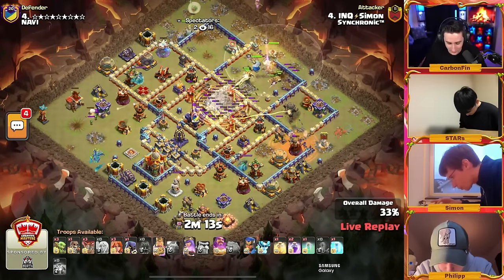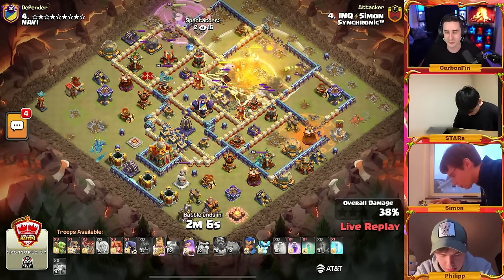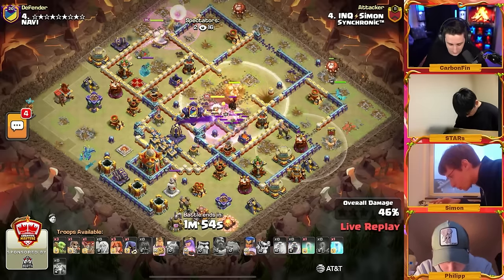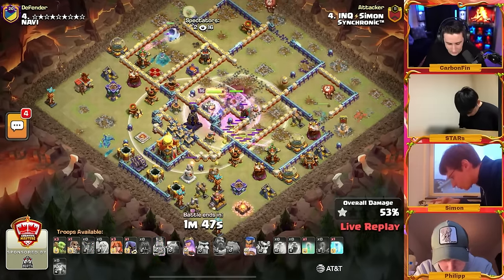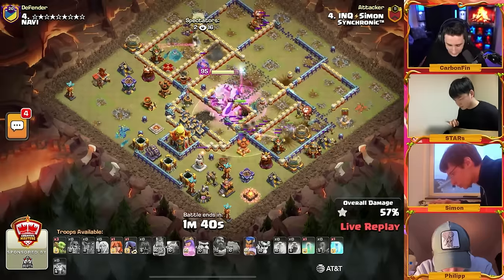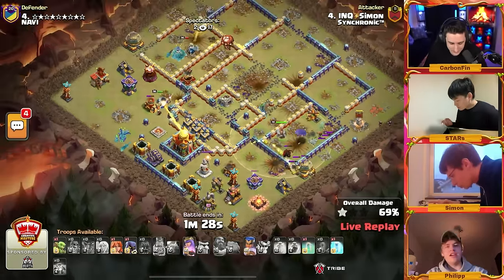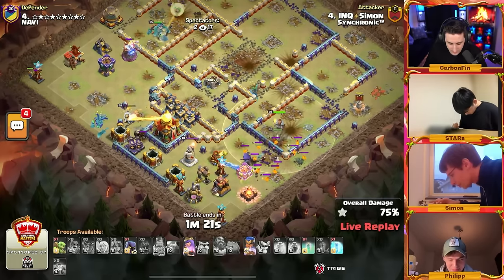He's gonna pop the warden ability — valks going right through the core, but the elixir collector stopped the log launcher because of the overgrowth spell. Interesting bug discovered. The royal champion is coming to the right side, moving to the wizard tower, and that queen is charging her way up from the top side. The king ability crushes through no worries. He didn't have the fireball — had the healing tome as a lava hound runs off to follow the royal champion along with the valkyries.